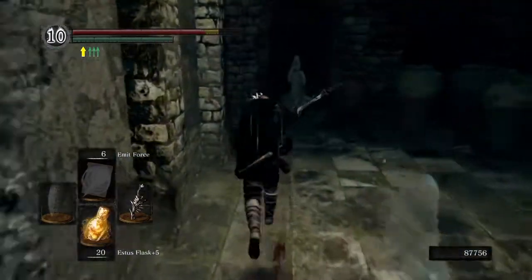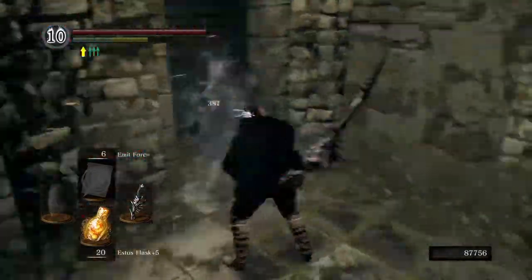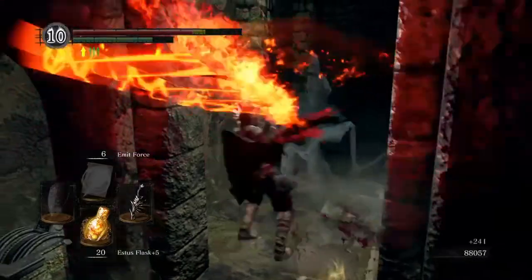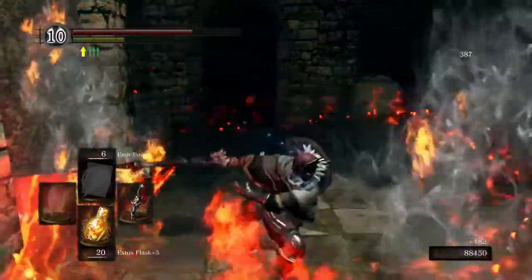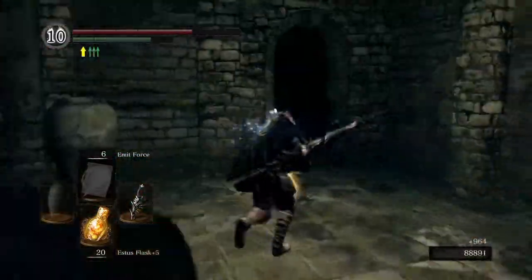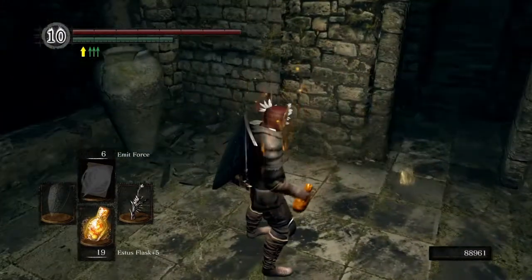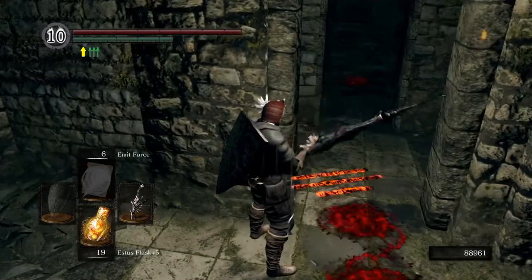Don't try to drop down in certain spots or you'll die — there are a lot of ambushes in this particular area. Ghosts don't really like fire in this game, so that works well enough on them. Just use whatever weapon you've got that's doing decent damage.